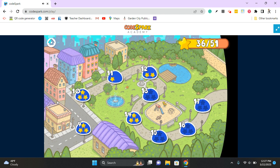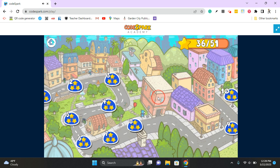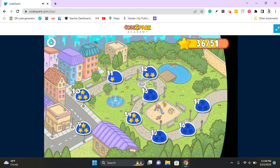If I need to get back to the 1 through 8 levels to maybe get 3 stars on something that I only got 2 stars on, I just scroll back, and that will bring me to levels 1 through 8. If I need to get back to levels 9 through 17, I just scroll this way, and I am back to levels 9 through 17.